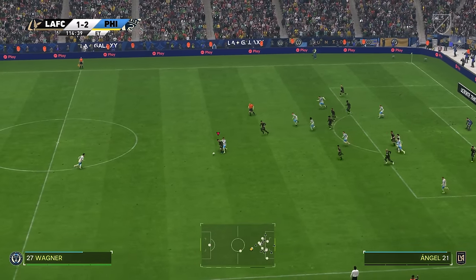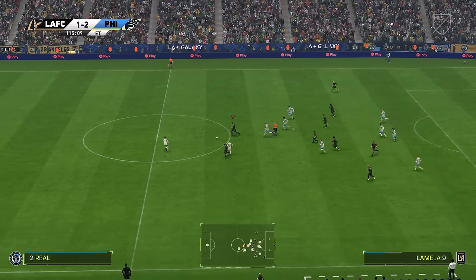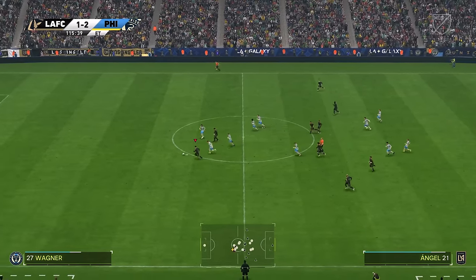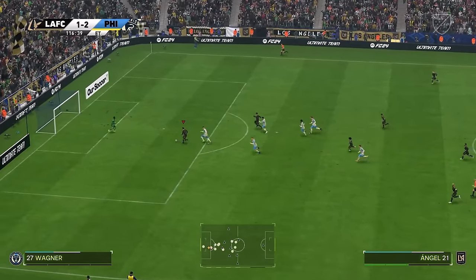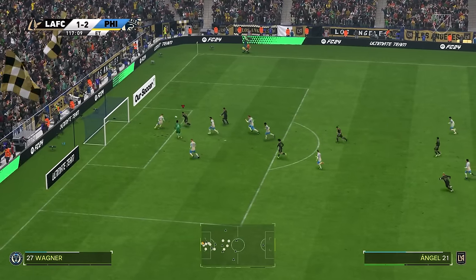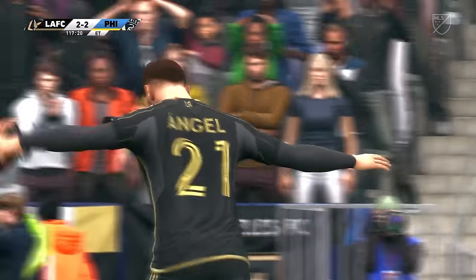Finally, we win a header from a corner and now we can try and counter. Angel passes it to Lamella, and Lamella finds Angel through 1-on-1. Surely this can be the equalizer. It's not — he hits the post, but the rebound just about finds the back of the net. That means a lot to us — we're going to penalties at the very least, and we have a chance to try and win this in normal time.